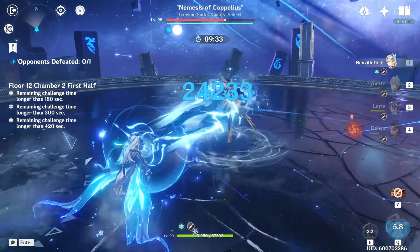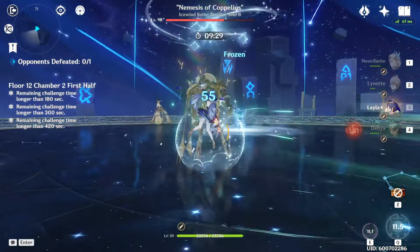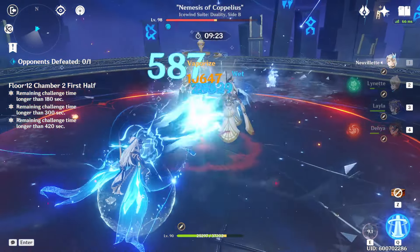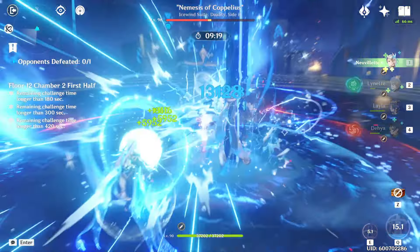Neuvillette teams supported by some Usha-aligned characters are a solid choice against this boss. You can also add some pyro supports to help break the cryo shields even faster. Neuvillette is just a very strong damage dealer in general, and being able to hit Coppelius from a safe distance makes the fight a lot easier.